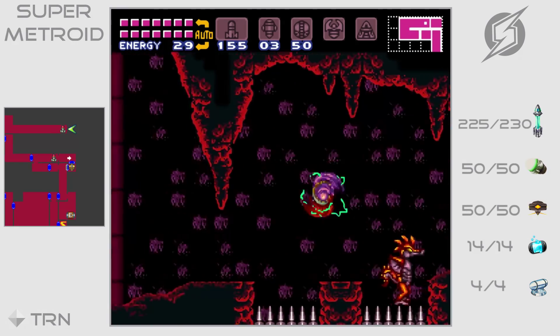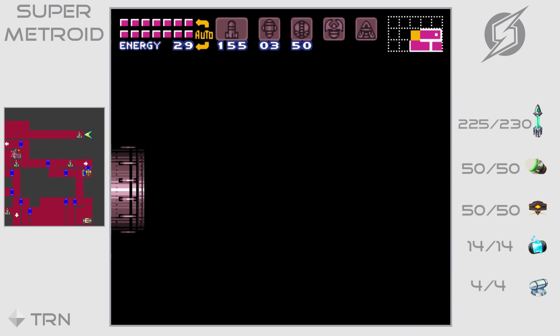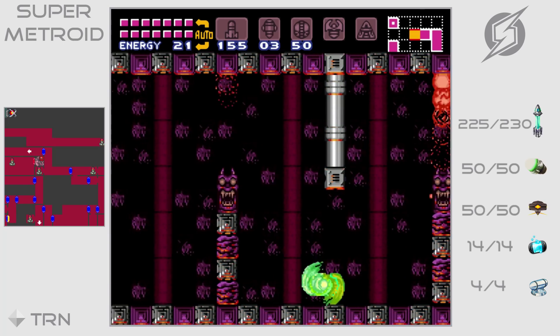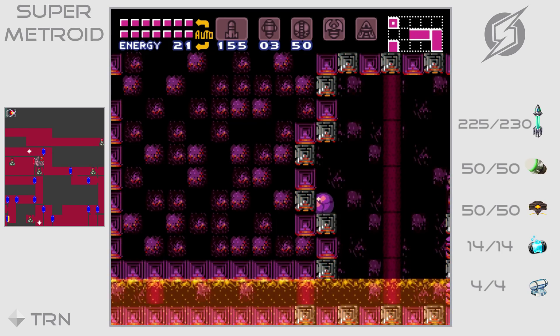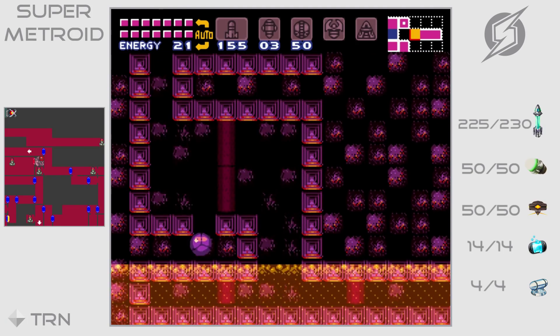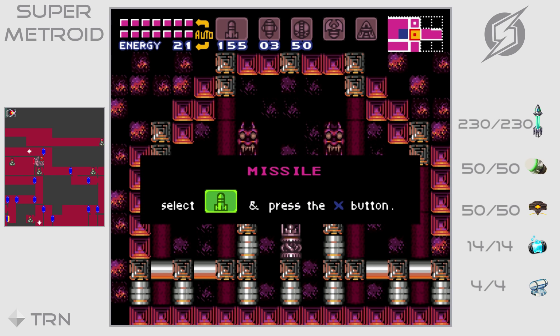Now we are just back here. After going through that little loop there, we have got ourselves some good items. Almost done now. As you can see, we are topped off — we have all the super missiles, we have all the power bombs, we have all the energy and the reserve containers. And this is the final missile pack of the game, guys.